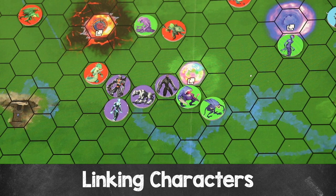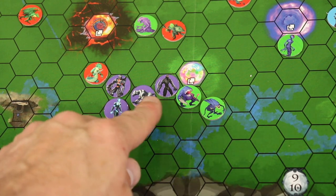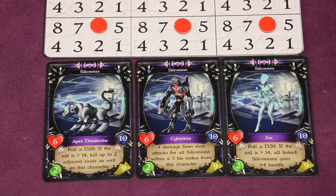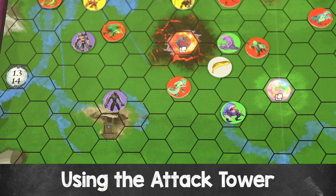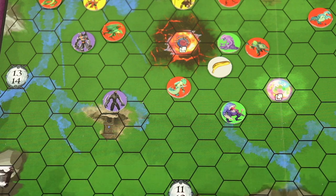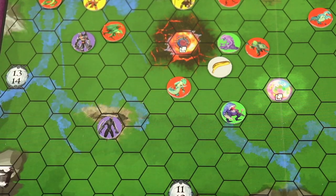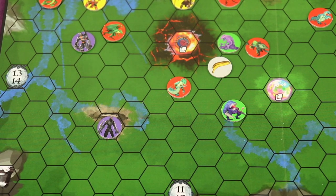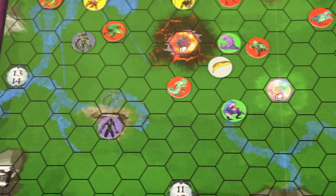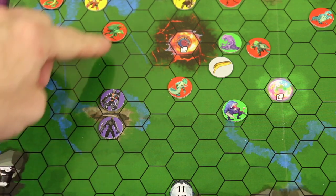Character links increase both attack and defense: each adjacent ally linked to an attacker adds plus one to attack, and each adjacent ally linked to the defender adds plus one to defense. Note that character linking bonuses do not apply to d20 special ability rolls. You can also increase attack range using attack towers — there are four on the board. Standing on an attack tower lets you attack up to five spots away and grants plus one attack power. Additionally, a nearby allied character next to an activated attack tower also gains plus four attack range and plus one attack power.